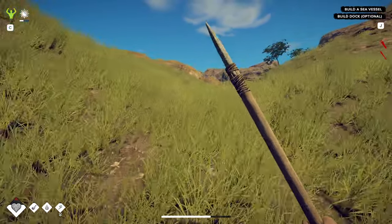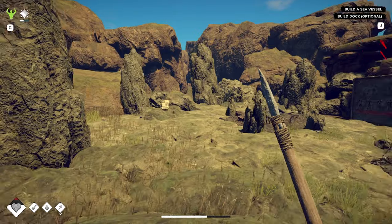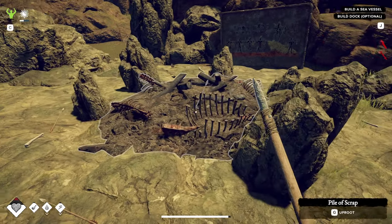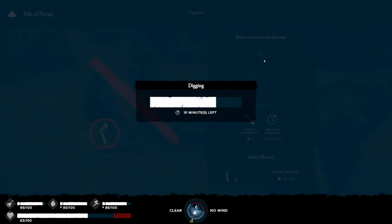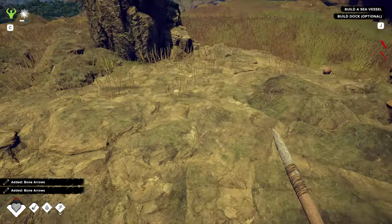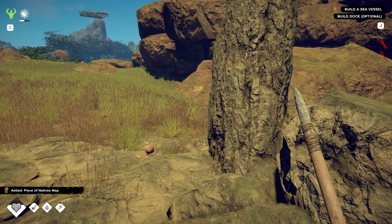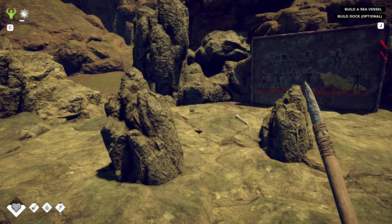I want to build a boat. This looks interesting — oh, coal! And I got a bone. A piece of a native map — this would be better if I found a rope.